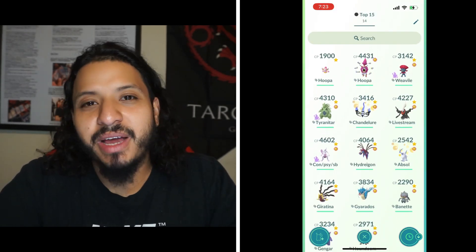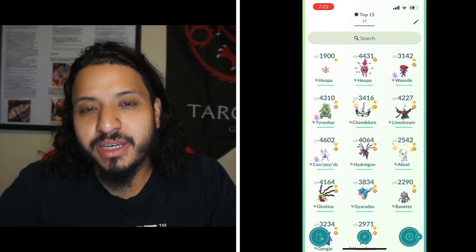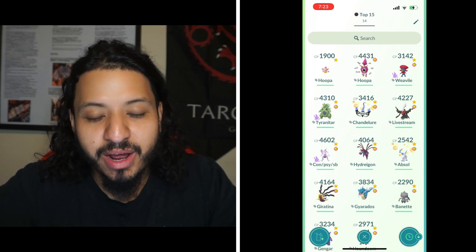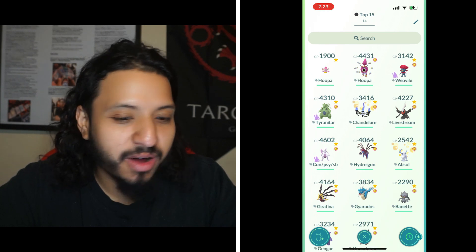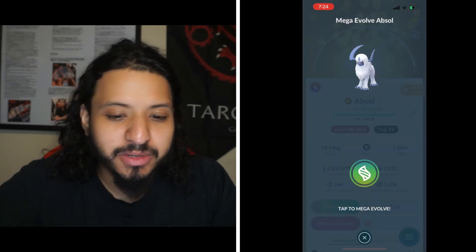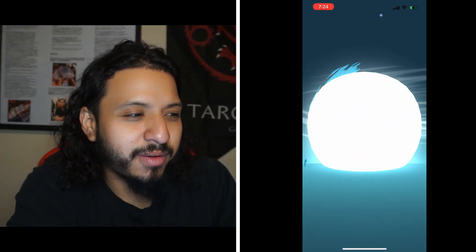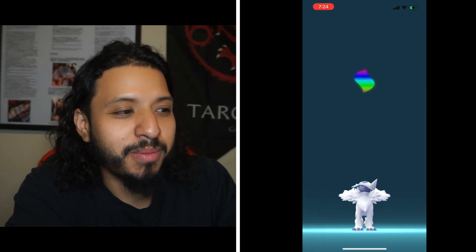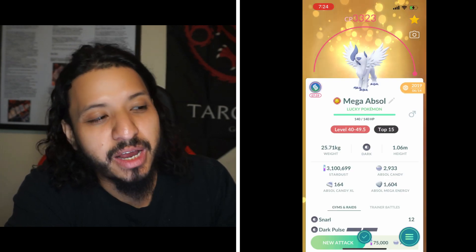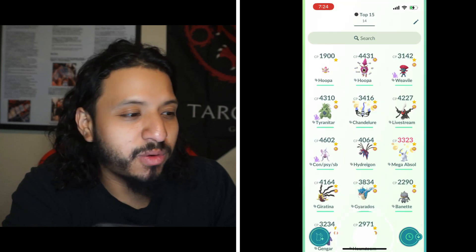Now we get to the top five, and spoiler — they're all Megas. You've got to bring Megas against Shadow Mewtwo; it'll help you beat it quicker, especially when it gets enraged. Number 5 is Mega Absol. It's a pure Dark type, so Ice Beam, Flamethrower, and Thunderbolt are all neutral, it's single weak to Focus Blast, and double resists Psychic. Overall good — just watch out for Focus Blast. You want Snarl with Dark Pulse.